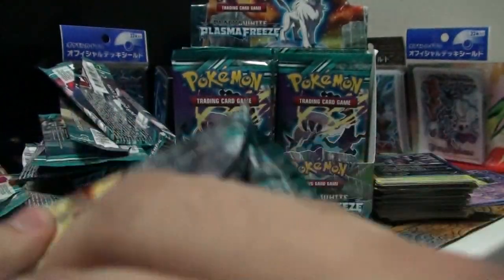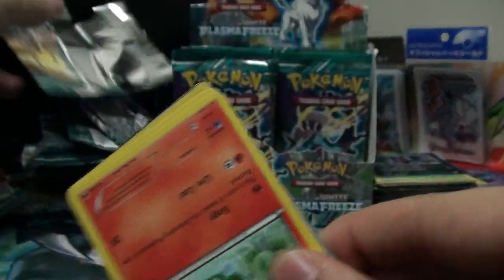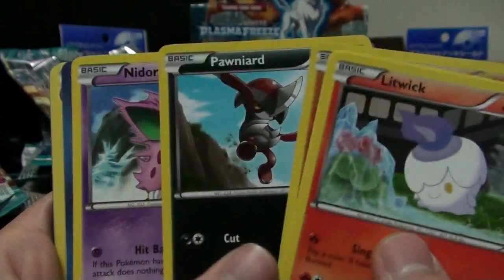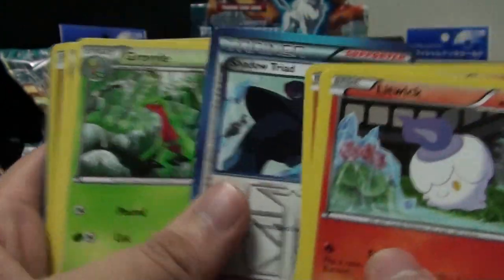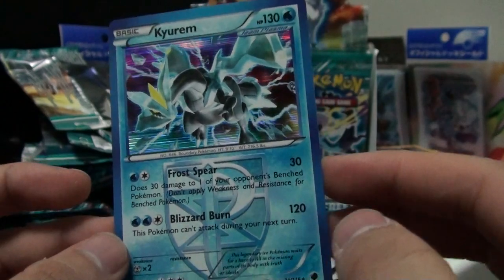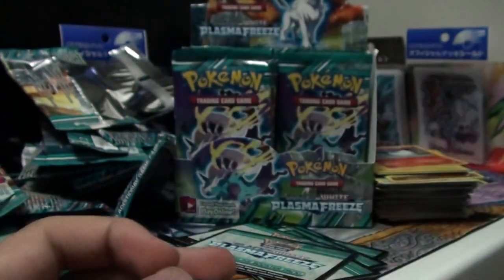Litwick, Voltorb, Makuhita, Phanpy, Nidoran, Shadow Triad - a really cool card - Grovyle, Dragonair, Onix, and Keldeo. I already have this but people are going crazy over this guy. You are a cool Keldeo - by the way, that's how you say his name. It just bothers me so much when people say it the other way. I've been calling it Keldeo from when I first learned its English name.